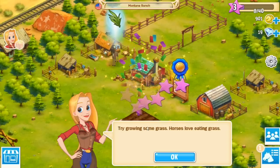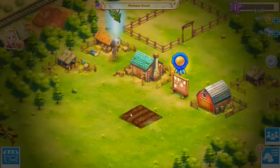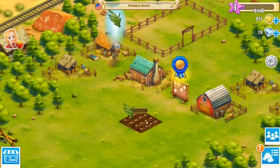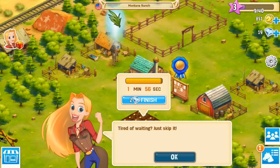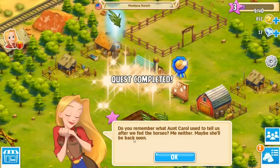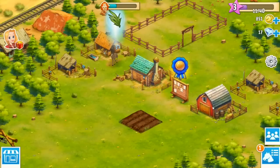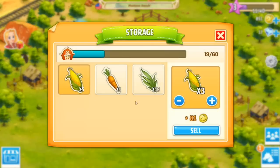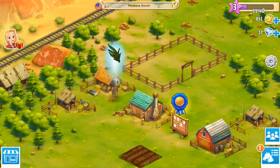Alright we open it up — ta-da! 'Try growing some grass — horses love eating grass.' Okay so let's put some grass down. 'Tired of waiting? Just skip it.' She wants us to skip it again. 'Do you remember what Aunt Carol used to tell us before we fed the horses? Me neither, maybe she'll be back soon.' Alright so that gave us some more food in our storage lot, and we got a carrot when we were helping our cousin feed her horses.